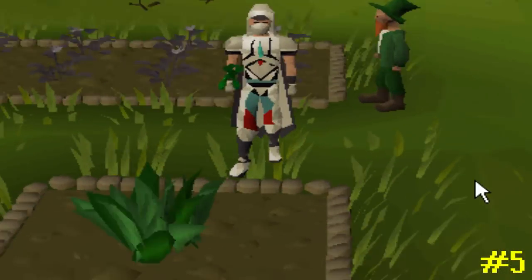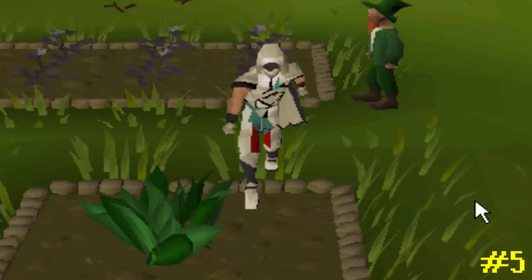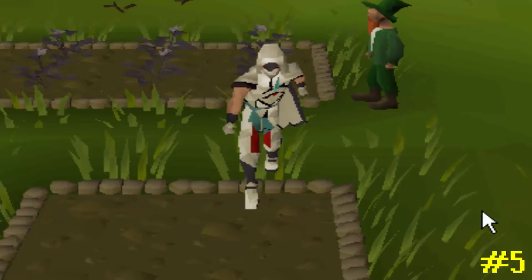The next fact is related to farming — whenever your character is harvesting a crop, they'll tilt their head sideways. This is mainly noticeable if you angle your camera straight towards your character, otherwise it'd be pretty easy to miss.